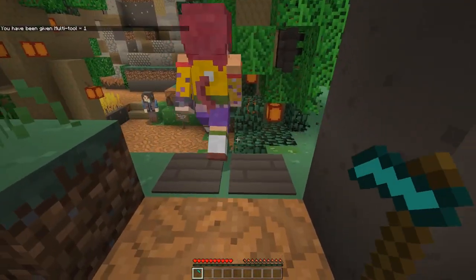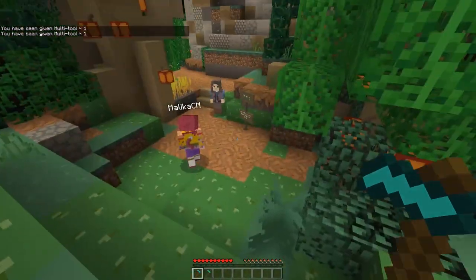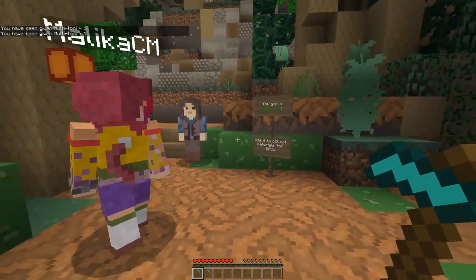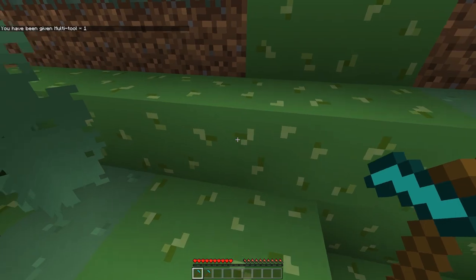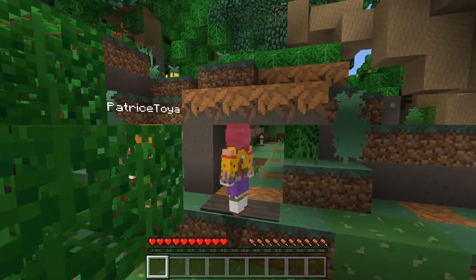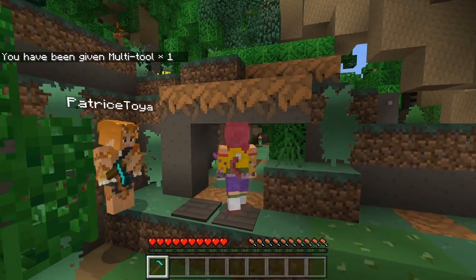Alright, who's here? You got a multi-tool. I have not gotten a multi-tool. So I think we should just go back and you just need to come here and step in the pressure plates again until you get one. Okay. Here you go. I got a multi-tool now! Yay!